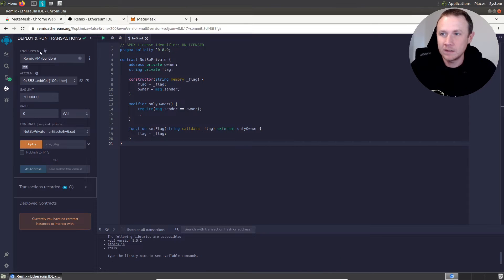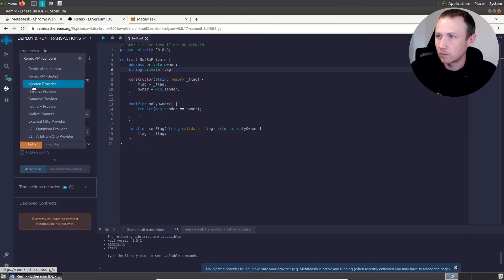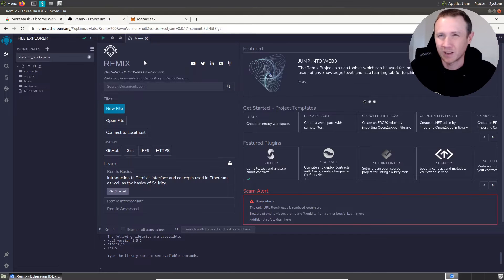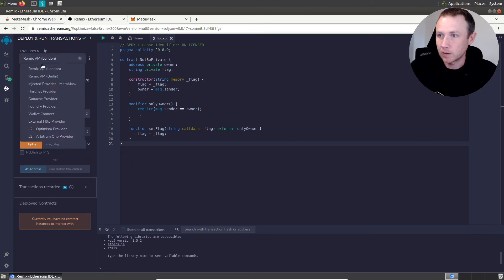Down here I can set up the environment. We don't want to connect to the default providers — we're going to connect to the injected provider, which will be MetaMask. This can be a little bit buggy. I originally tried to set this up in Firefox and couldn't get it to work at all. After reloading and re-pasting the file, we pick the injected provider MetaMask, and MetaMask pops up asking what account to connect. We're connecting account two — click next and connect. Now the account is set up.